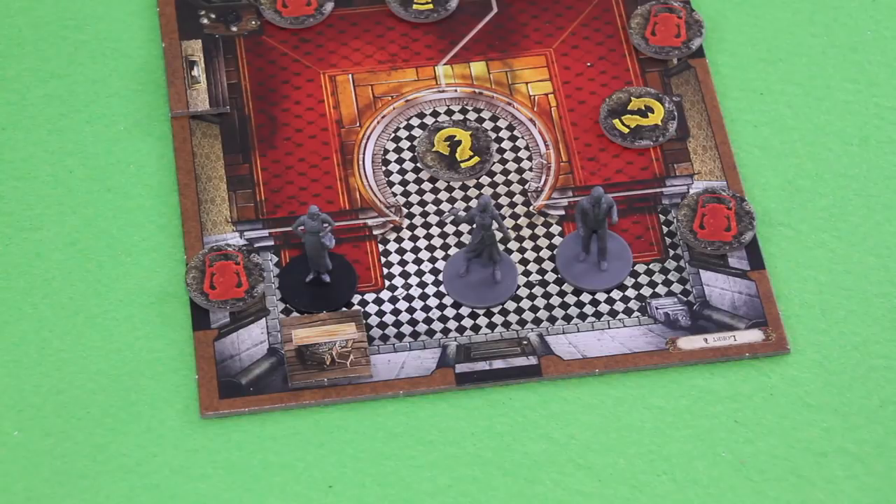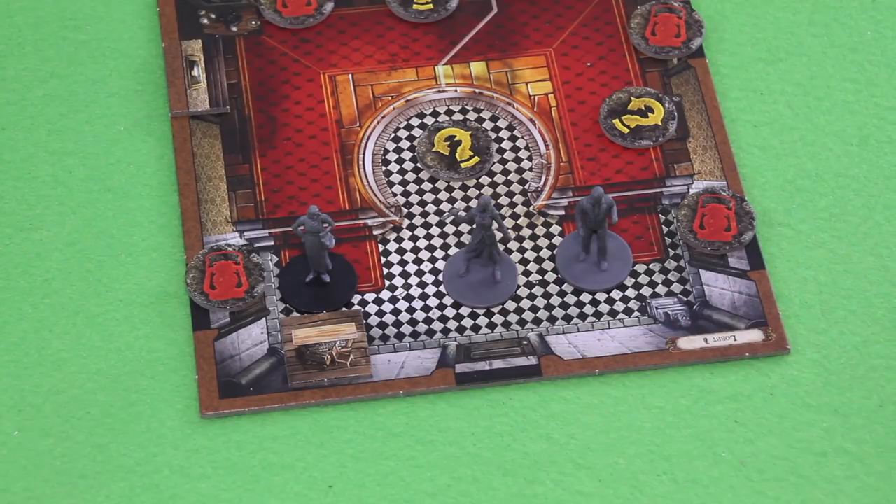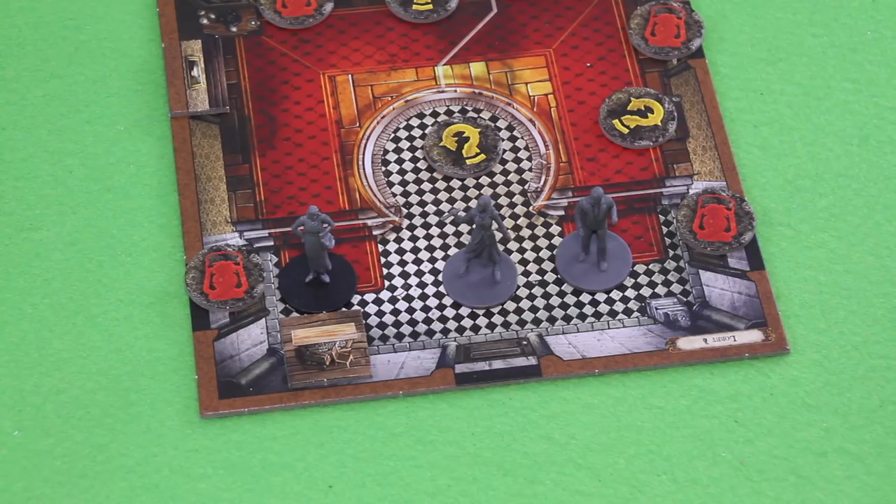Let's start the investigator phase. I'm pretty sure most of you know the game, but let's run through the rules quickly. Each investigator has two actions, activated in any order, but you go through your full action before the next investigator. Then you go to the mythos phase. Most interactions happen within the app. This game is relatively easy rules-wise, but there are bits I'll likely do incorrectly. One thing that always confuses me is fire — in every scenario I've played, there was a fire somewhere, and to me it seems like a very weak design mechanic.